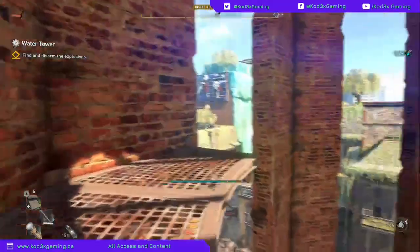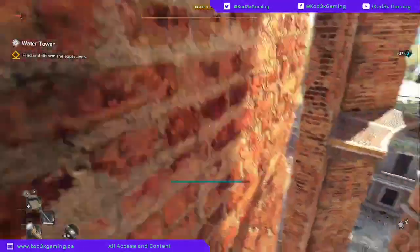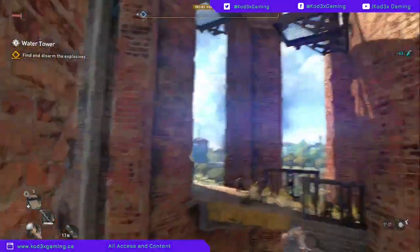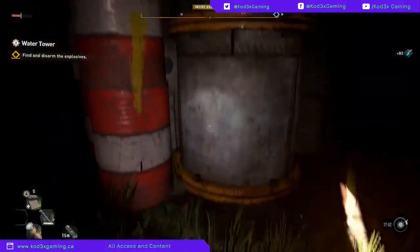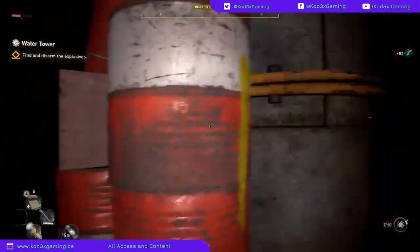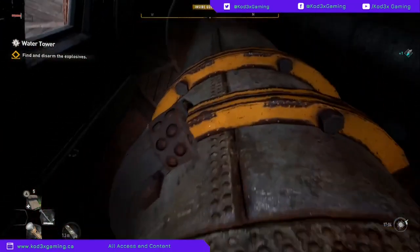A little bit of parkour skills here for you guys. You're also going to come up to this platform and drop down this ladder. The next explosive is going to be right there, and you're going to want to come up and climb up these rings.